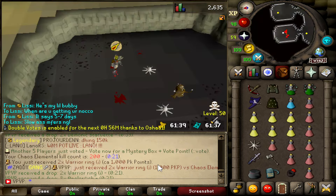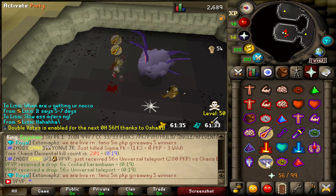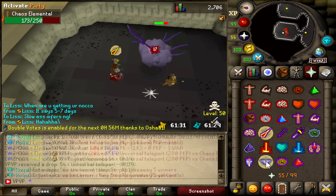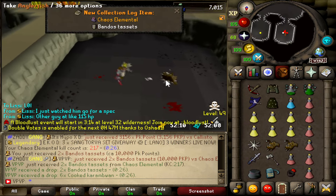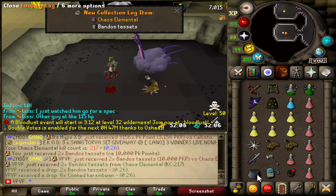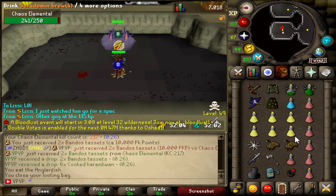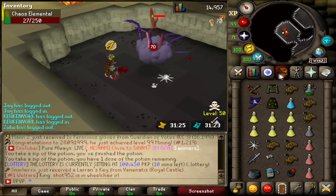We just hit 200kc. So yeah it's about basically 100 kills an hour — a little bit less, like 85-90. Not bad I guess. New collection log, finally we got something new. That took longer than I expected to get a new collection log. We did get tacits though, we take those.